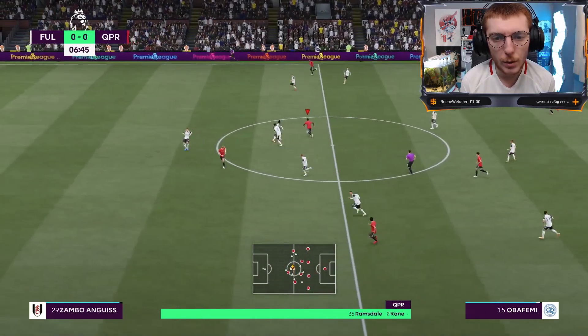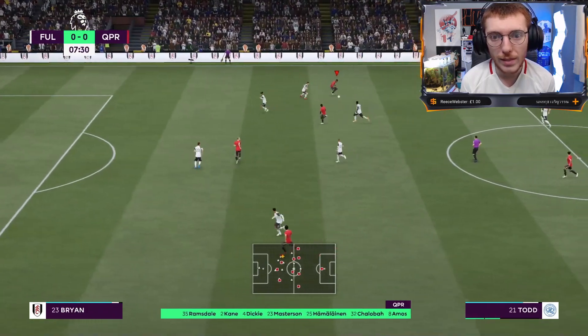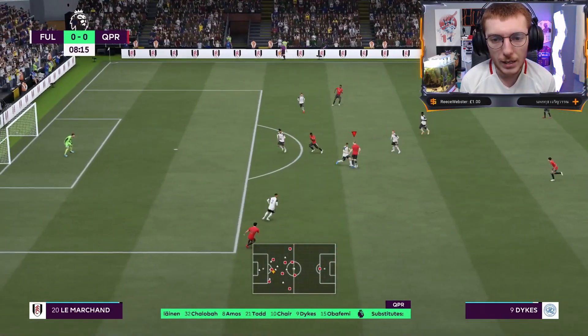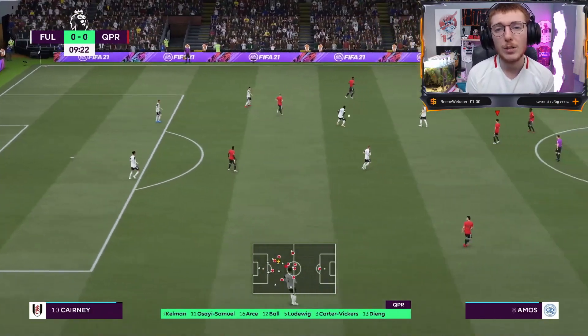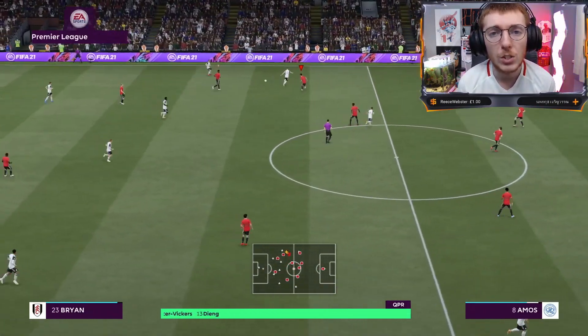Ellis Todd is going to try and make that run down the wing but it wasn't the best pass. He gets it back to Obafemi. Lyndon Dykes loses out sadly. A little bit of counter-attacking there — some of the passes are not quite where I needed them, but good defence initially. We're doing well keeping them quiet so far. They've worked the ball out wide. Conor Masterson trying to get in and get the ball off Teta. Their right-back is right up the pitch and we'd have a good chance with Chair to run.